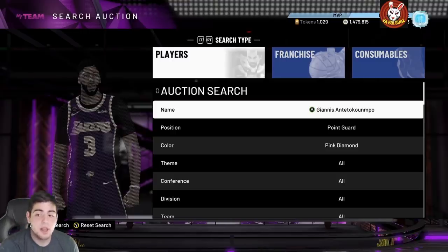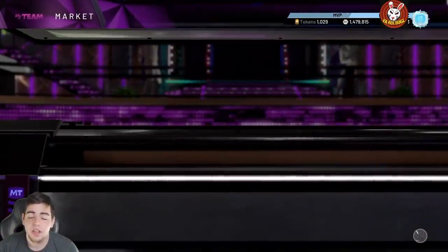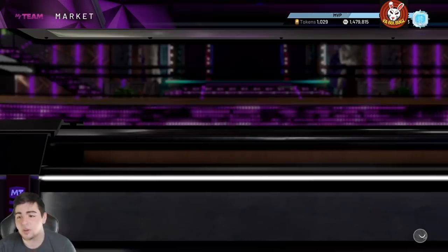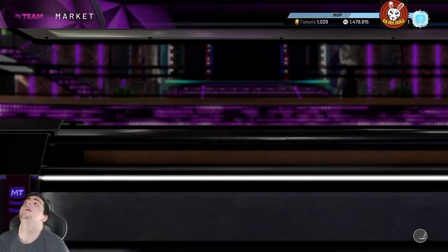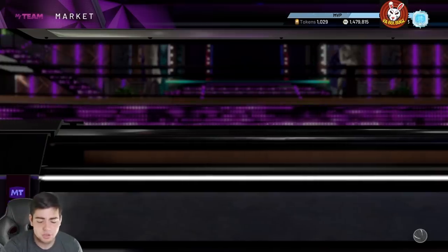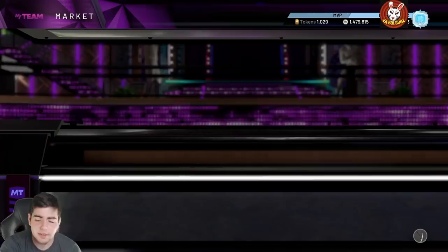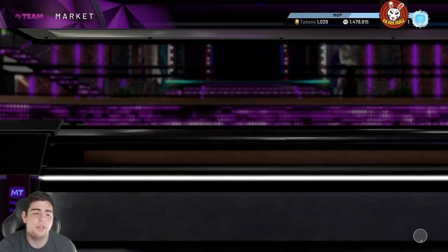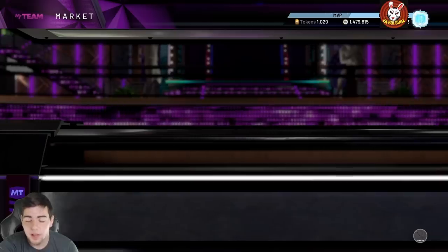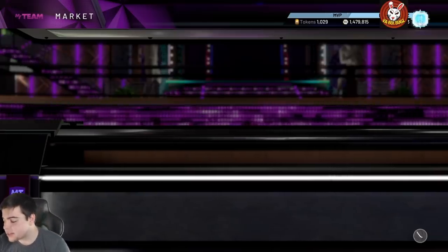He has 38 Hall of Fame badges. He has every single shooting badge at Hall of Fame besides Pick and Popper, Deep Fades, and Ice in Veins which are Gold. He also has Hall of Fame Clamps. This card is insane. Today's also a sick day because they just released Super Packs. Unfortunately my game is just trashed right now — the servers are so bad, it's embarrassing. But that's Kiki covered.